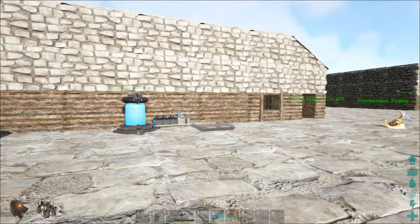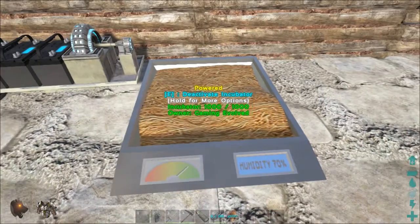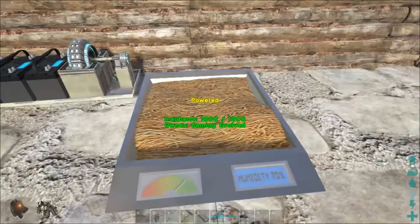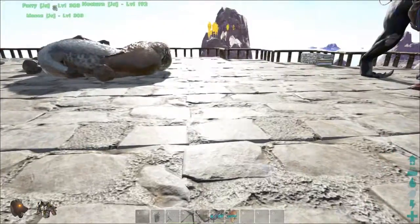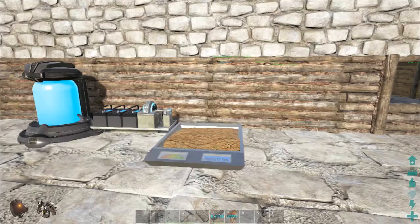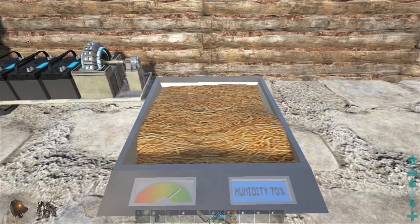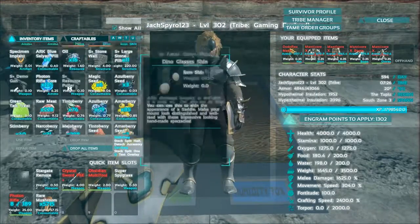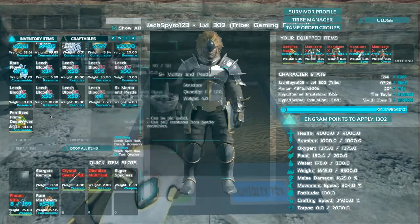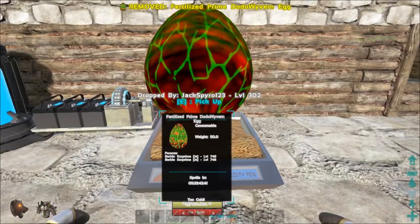To explain what we are going to do: I'm going to hatch the egg. If the egg tries to kill me I will enable players-only mode; if it doesn't try and kill me I'll just imprint it off camera, because I don't think anyone wants to sit around and watch someone imprint a dodo wyvern. But this egg is really cool.